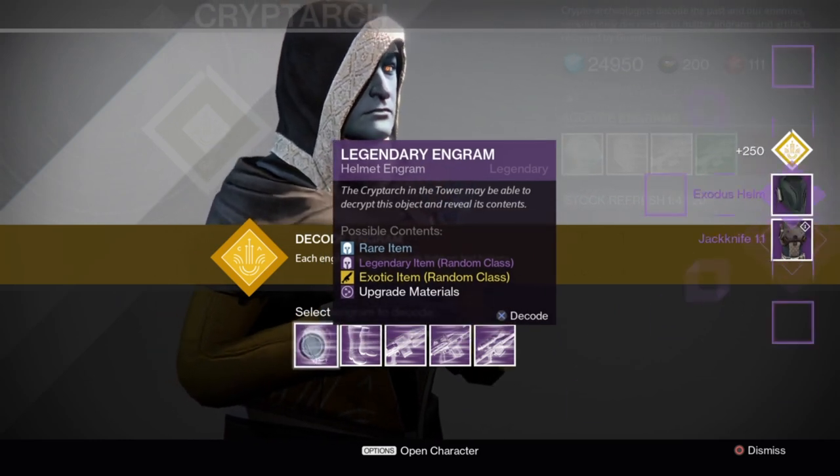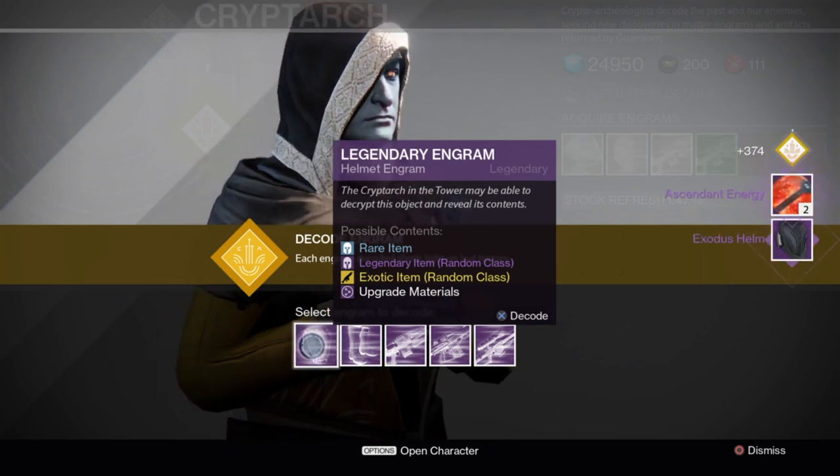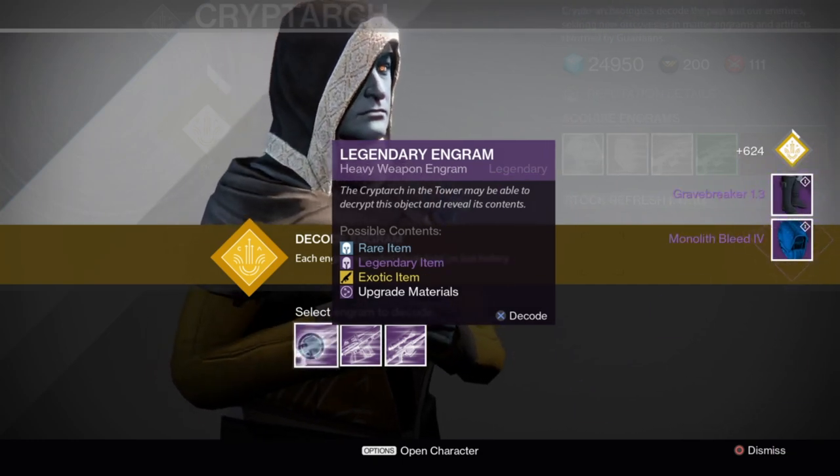On to the helmets - we've got Exodus Helm, a Titan one. More ascended energy. We've only got two of those so far, so it's not too bad. Warlock helmet and some boots.